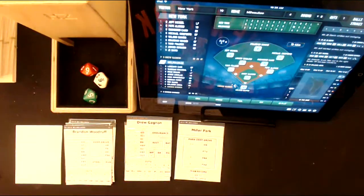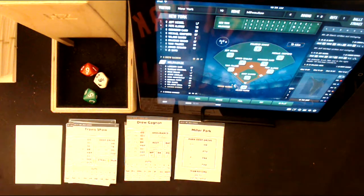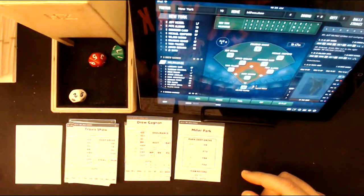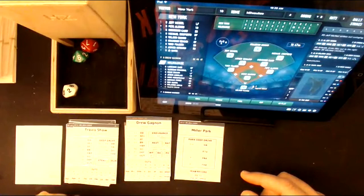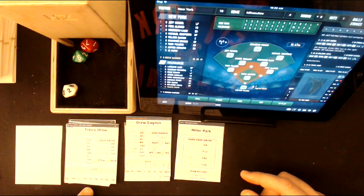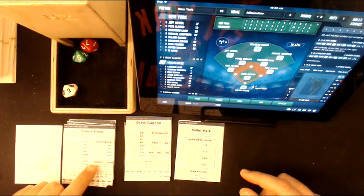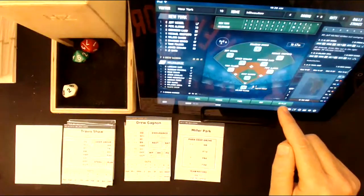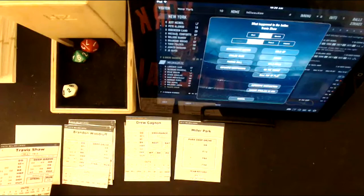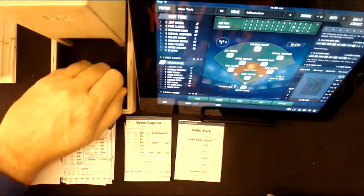So now it's the pitcher's spot and it's time for a pinch hitter. We're going to bring in Travis Shaw to pinch hit — I think he pinch hit in this game, by the way. Travis Shaw comes in, here's the pitch from Drew Gagnon — a 52, that's a deep drive. Travis Shaw hit like — oh wait, Travis Shaw only hit seven home runs. Anyway, this is a 72 on his deep drive card and that's going to be a ball pulled down the line into the right field corner. Conforto after it, plays it off the wall, and the throw to second — he is safe with a double. Pinch hit double by Travis Shaw.